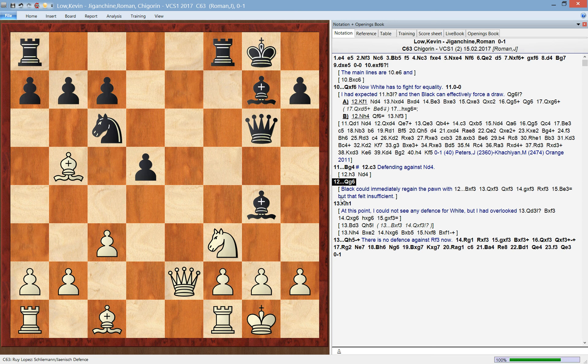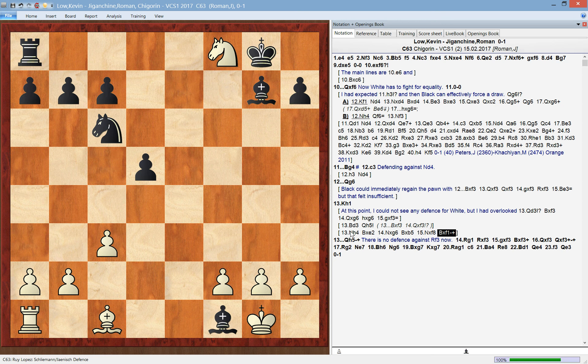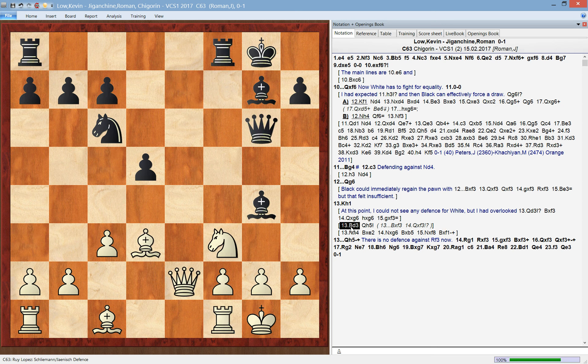At this point I couldn't even see what white could possibly do. The interesting variation I had in mind was: if he tries to avoid the pin with tempo, then I just take, he takes, I take on b5, then he takes on f8, then I take here — and black is up a piece. If white goes bishop to d3, then queen to h5, and the threats of rook takes f3 are really deadly.